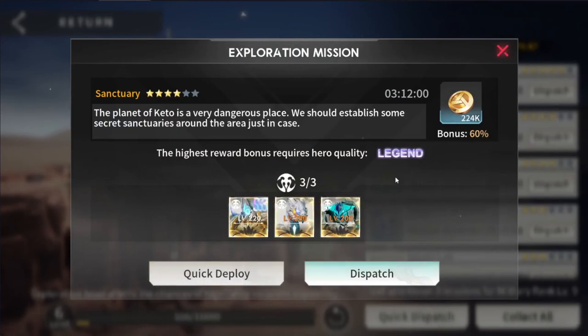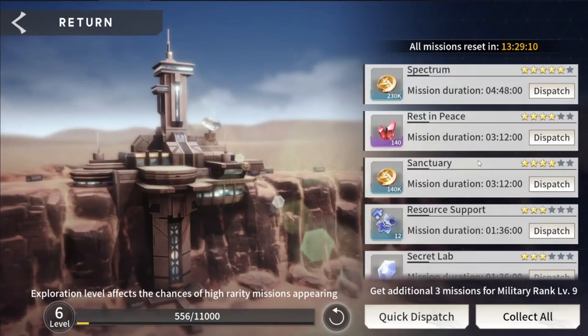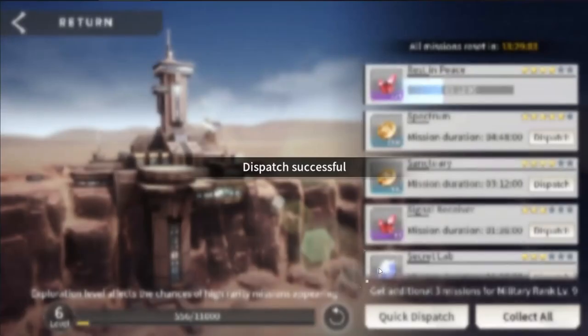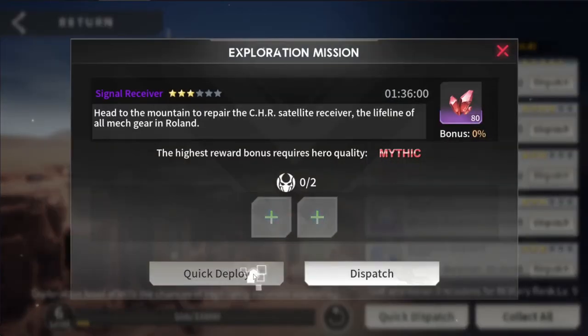Now the bonus is going to be a lot less. So if I quick deploy at 60%, maybe I don't have all legend heroes for the next mission. You can see right here — 18%. 60% compared to 18% is a loss, and that's something I don't want especially when starting out, because that's going to hurt my progression. So just double check this if you are quick deploying.